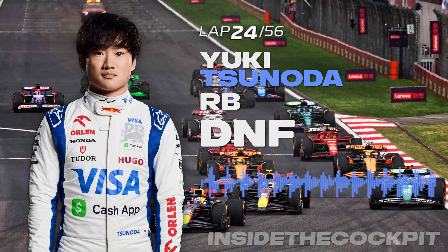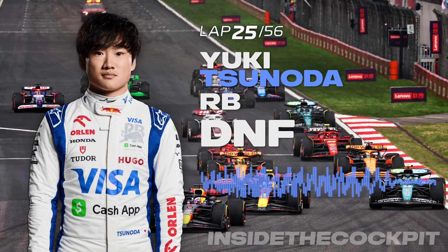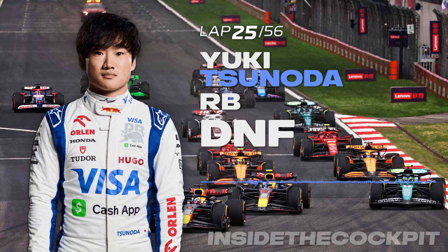Warm the tyre when you can. Double yellow there. No more need to follow the delta. So what's the plan now? 32 laps remaining, go to the end. Magnussen is on hard, six laps on that tyre. Albon behind, on hard as well, fitted with you. Most of the cars around you have pitted for hard, we are fighting with them, and a couple of cars still need to pit.